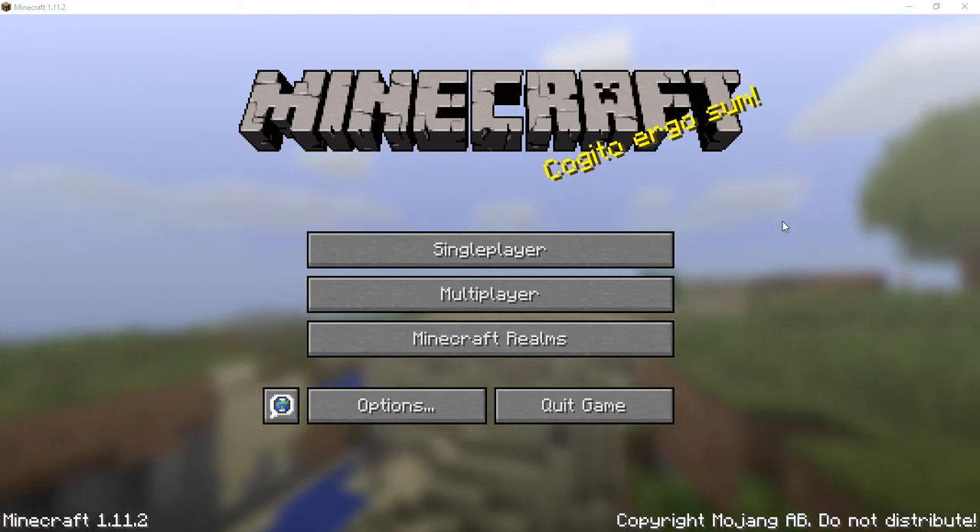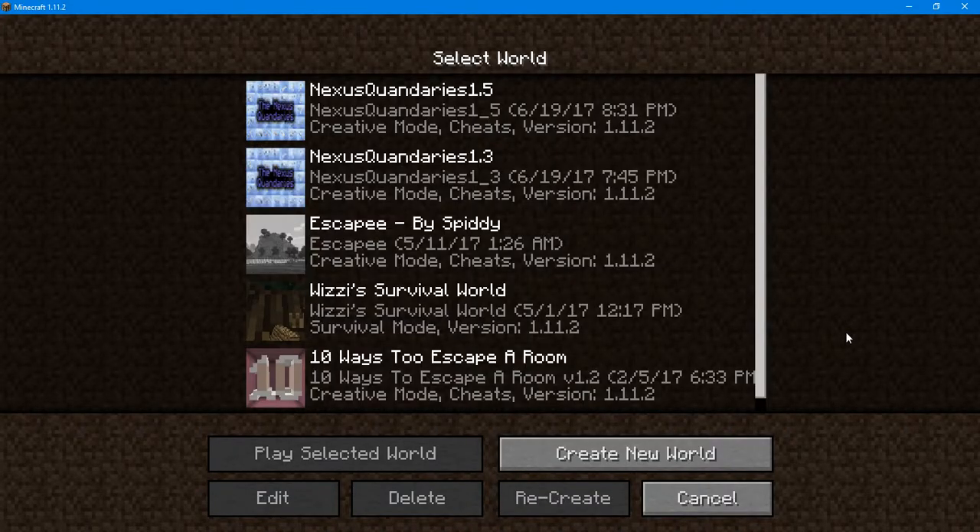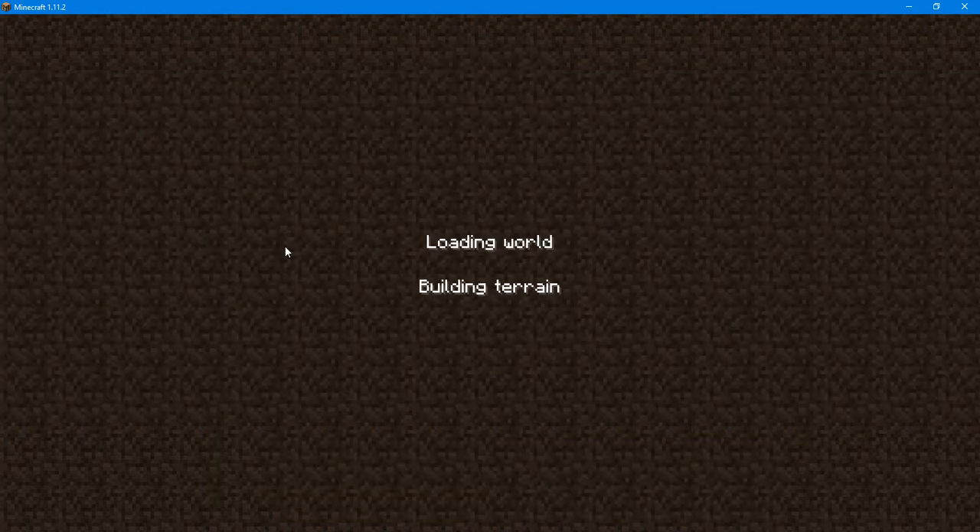Last week we finished Nexus Quandaries. So this week — I'm sure you've probably noticed the last few weeks — I have another map here called Escapee. I haven't gone into this at all. It's a puzzle map, I know that much. Other than that, I don't know anything else about it. So that's what we're going to be starting today. We're going to load it right up.